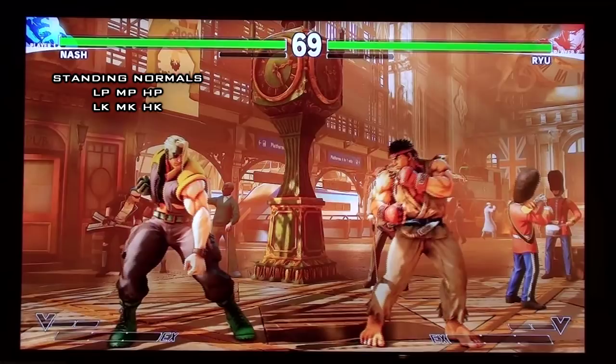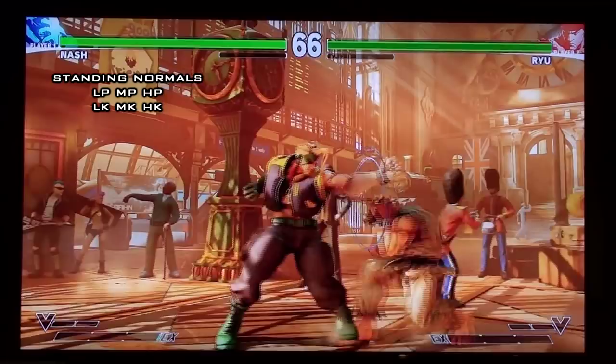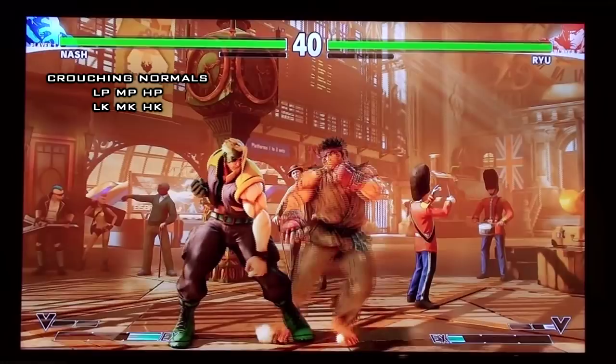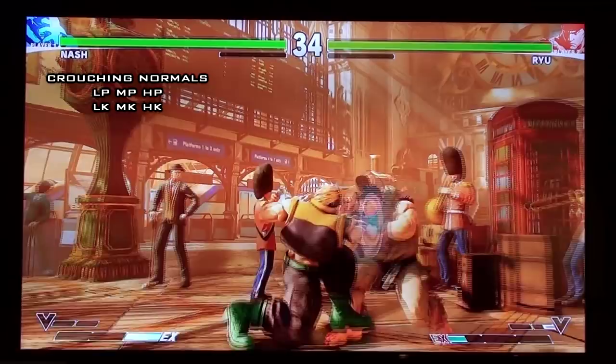His standing hard kick — not a really good poke, moves him forward slightly to kind of compensate for his slow walk speed, but it's a really good anti-air at farther ranges. His crouch light punch has fast startup and chains into itself and into other light normals, so most of the time you fish with it and then go into his target combo or stand light punch and special cancel afterwards.